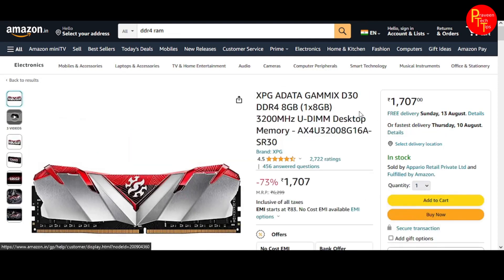Next, we have the RAM from XPG and ADATA. 8GB RAM can be used at 3000 MHz frequency. In the future, you have a great option to upgrade. The price is Rs. 707.